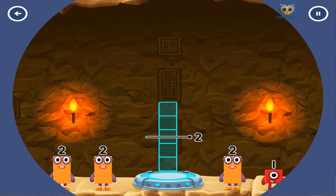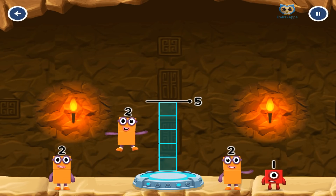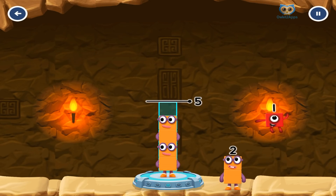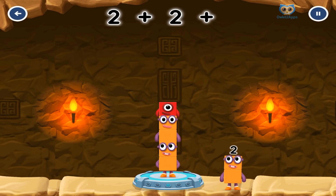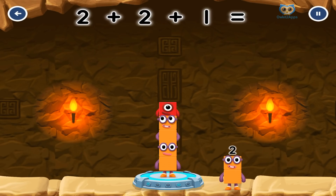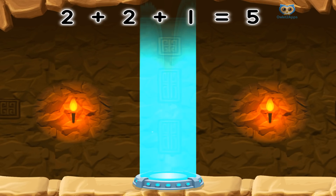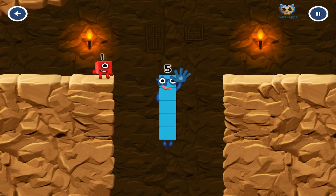Add number blocks to make 5. Correct. 2 plus 2 plus 1 equals 5. High five! Yes, you got it.